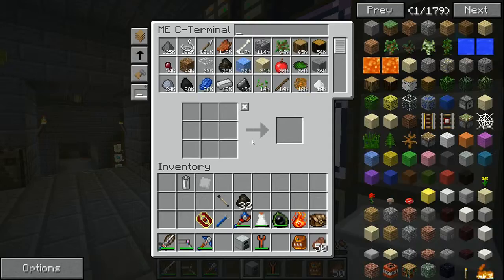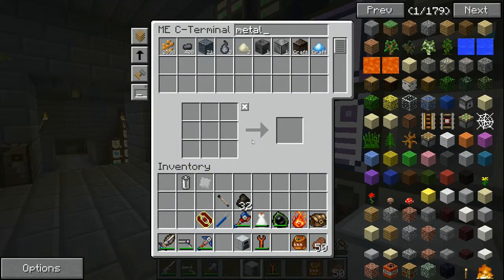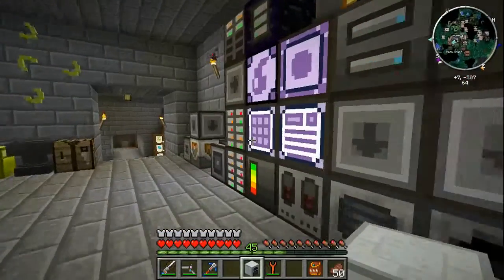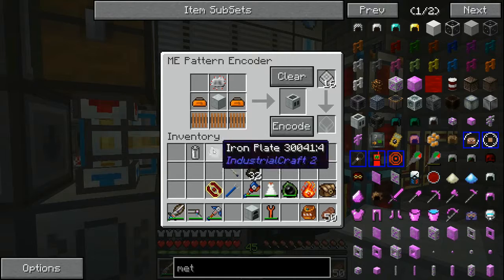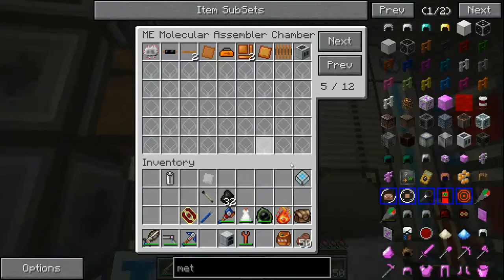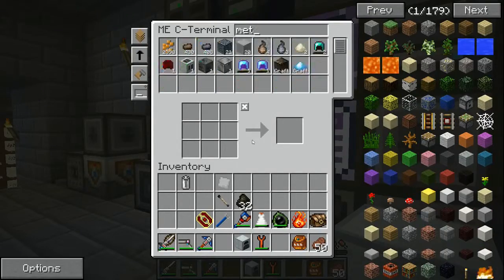That should be everything. Now if we request a metal former — I think I taught it everything but the metal former itself. Let's request the metal former and begin. It did not make basic machine casing automatically, but we can do that manually and now it should know. Just cooking up some bronze — and it's done. We've got ourselves the metal former.